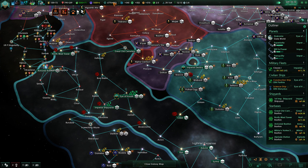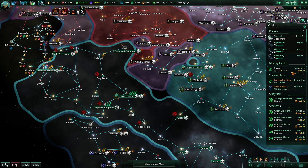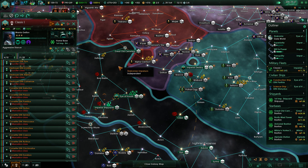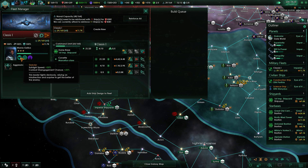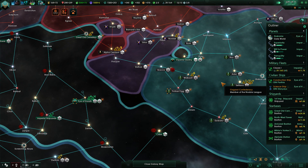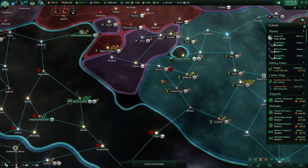That last ascension perk can wait a little bit, we don't necessarily need it right now. What have I done with the fleet manager here — cruisers? Do we want to balance fleet? I kind of don't think so because we have the trickster admiral with supply speed and combat disengagement chance. Combining that with a couple of high evasion corvettes might be the way to go forward.